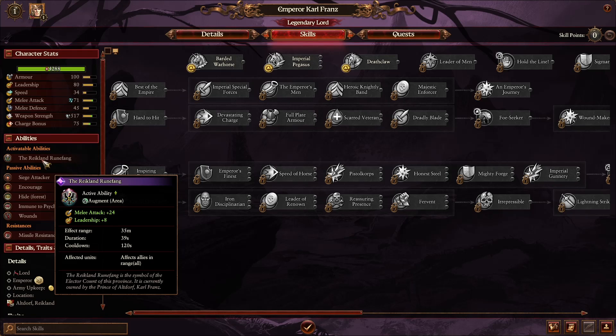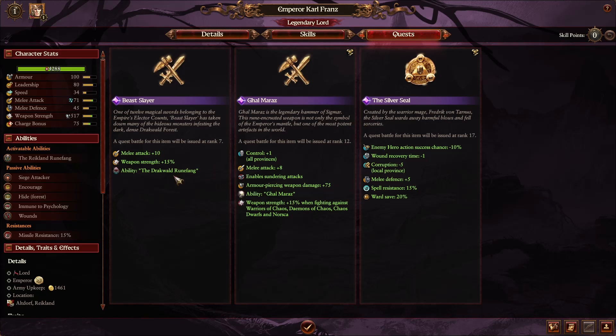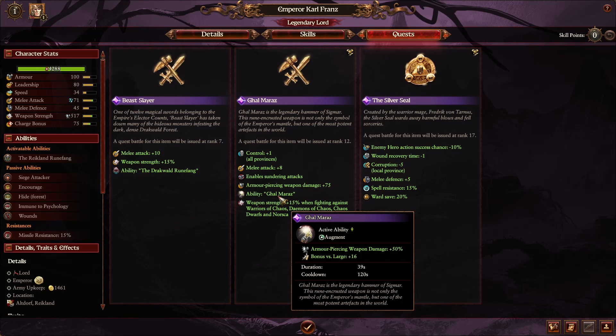Karl Franz also has the Hold the Line ability, providing more melee defense and leadership for allies. For quest items, he gets the Drakwald Runefang for a whopping 40% physical resistance and reduced Vigor per second — basically no Vigor issues. He also gets the Ghal Maraz, giving a nice bonus to armor-piercing damage plus bonuses versus large.